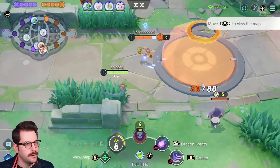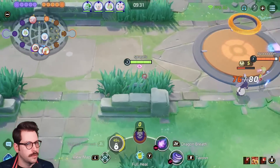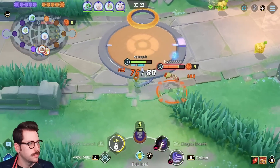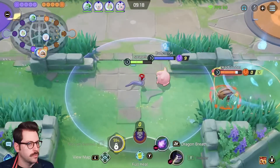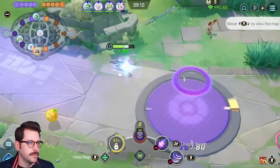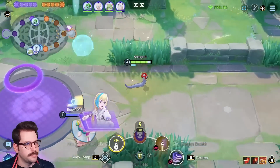We got Mamo and Comfy on the team. This actually might mean I get to stack here. Comfy gets hit with the Vine Whip — I'm gonna have to back. We got our first stack, not much else. Unfortunately that Comfy stopped us.